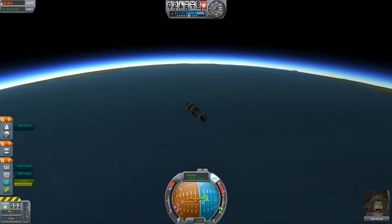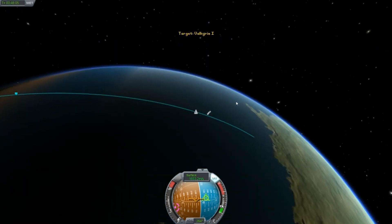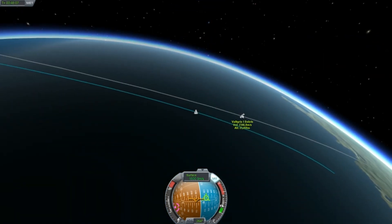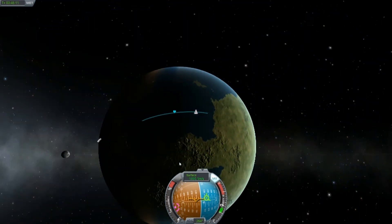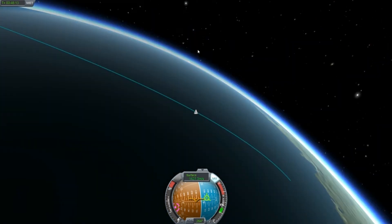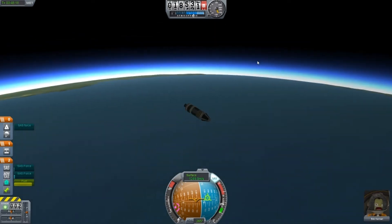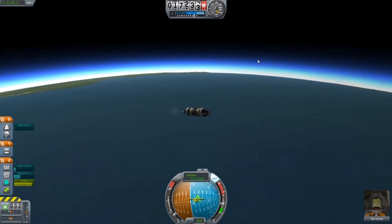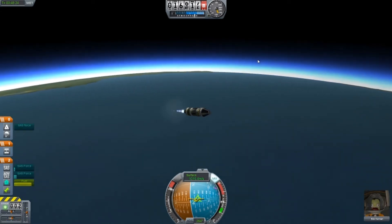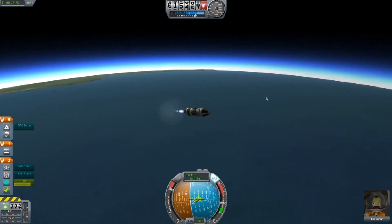There's the other land. Aerobraking is going to pull us in short here - very short. That's good. Our Valkyrie debris is going to keep going. It disappeared. So let's fire - since we don't want to hit the water too hard, and we have an actual rocketry method for slowing down at our disposal.